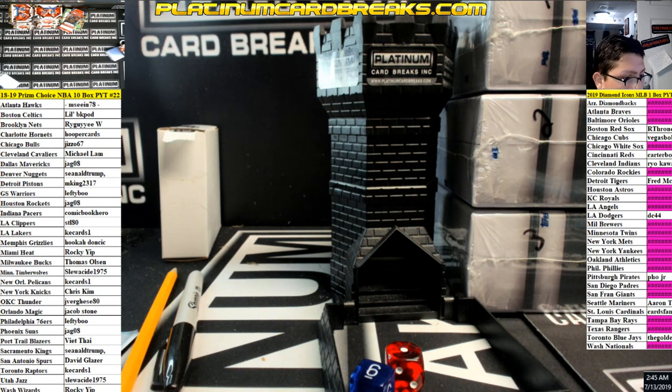All right, here we go. Diamond Icons — one box, 25 spots, everyone gets a random serial number for the teams in pink only. Monster teams, 25 spots. You ready for this price, guys? Forty-nine bucks. Forty-nine dollars, fellas, on the diamond icons.